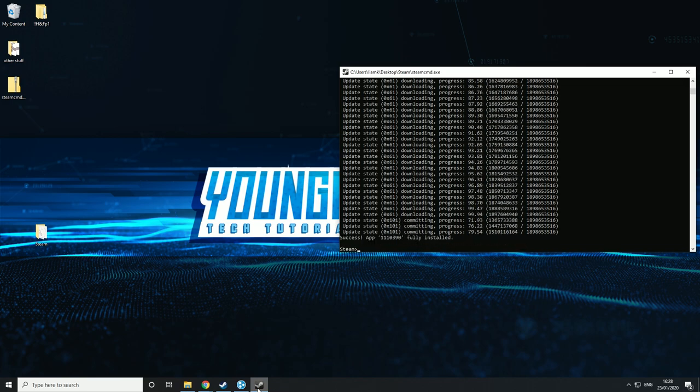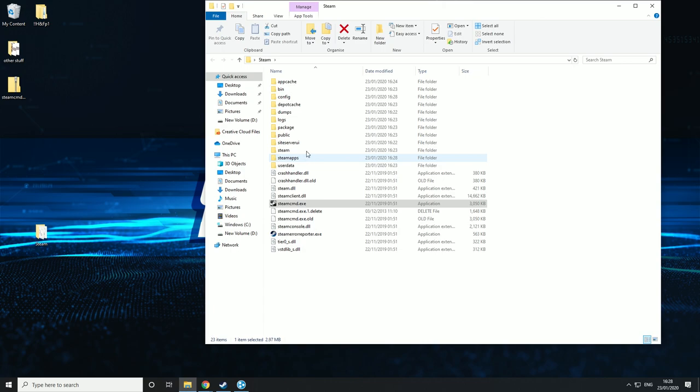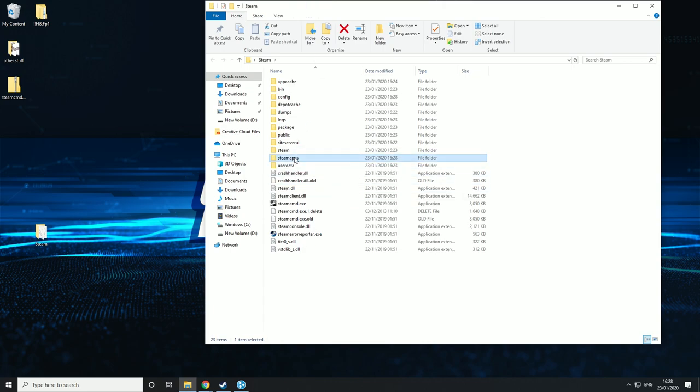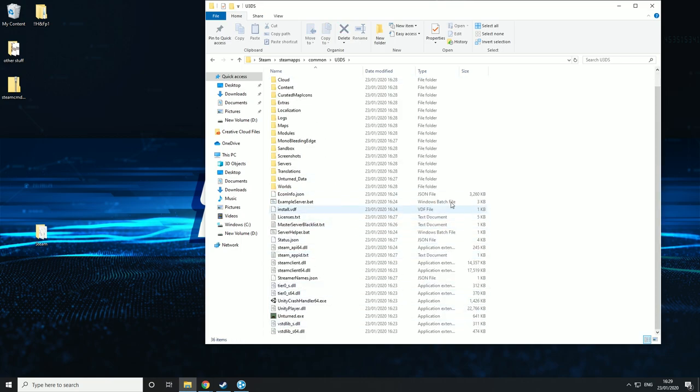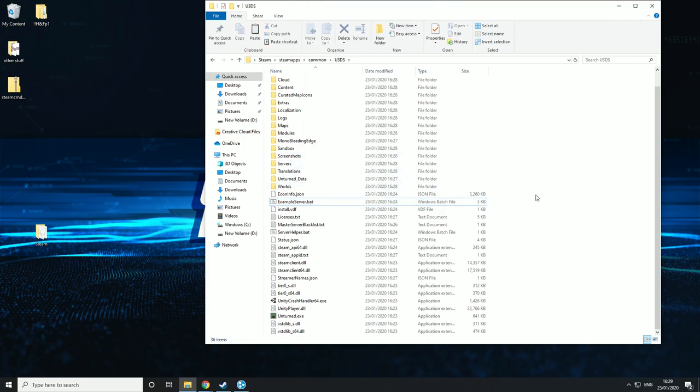Now that it's completed, type quit — this is very important, you don't want to click the X at the top right. Type quit and then go in there. We can see everything has been installed. We want to go to Steam Apps, Common, and then go to U3DS — that means Unturned Free Dedicated Server. Click on that, and then we're looking for the one called exampleserver.bat. Right-click on the example server and hit copy.